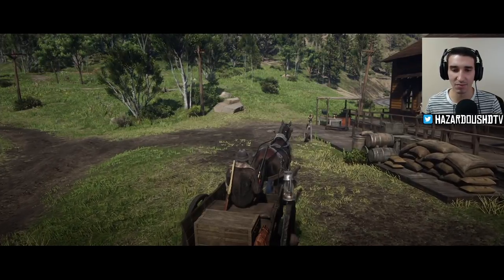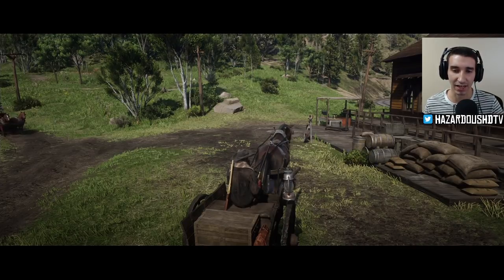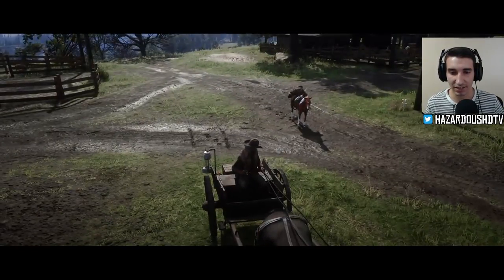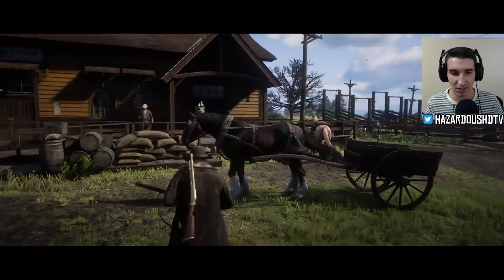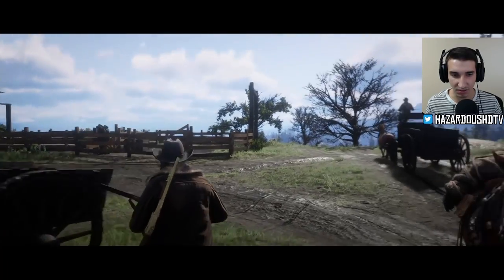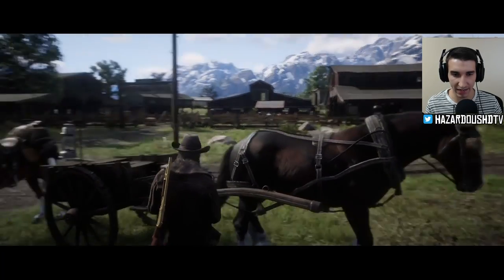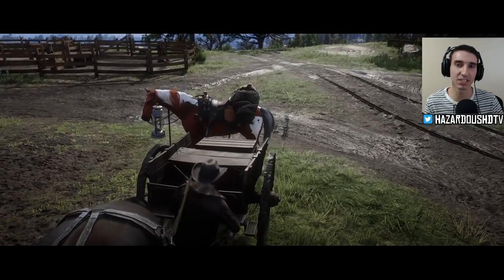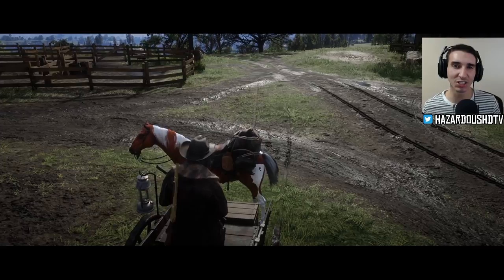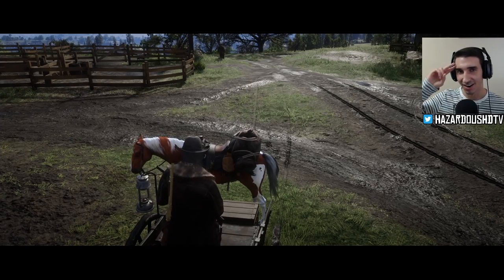We just completed the stranger mission with flying colors — excellent time delivering the wagon. It looks like it's glitched though — I'm just standing here. Oh my god, I'm stuck in like a cutscene — this is the first time that's ever happened. It's like cinematic mode, which is actually pretty cool, but I can't get back on the wagon — it's glitched. I'll leave the video right here. Thank you guys so much for watching, hope you enjoyed — subscribe if you're new, drop a like, and I'll see you in the next Red Dead Online video. Adios amigos!